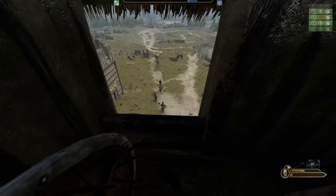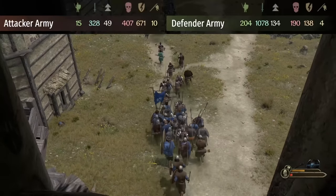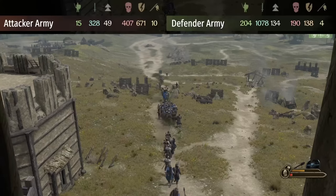At long last, the enemy has broken and flees. The battle ends with 204 out of the original 500 surviving. At 1078 kills to 328 losses, it's much better than the 1-to-1 ratio from trying to hold the walls.